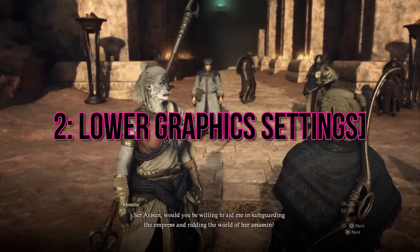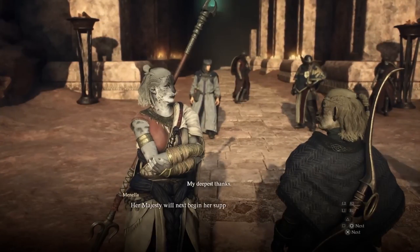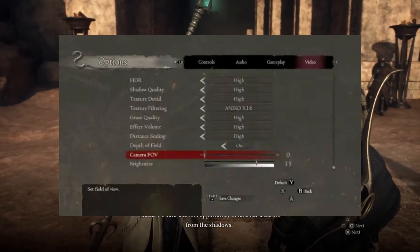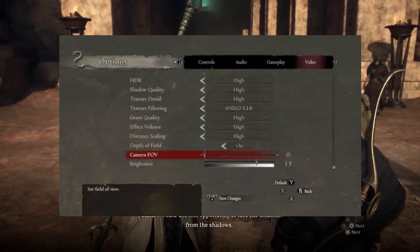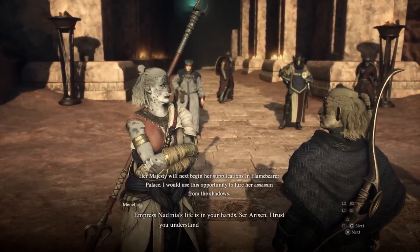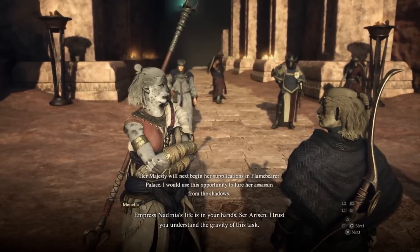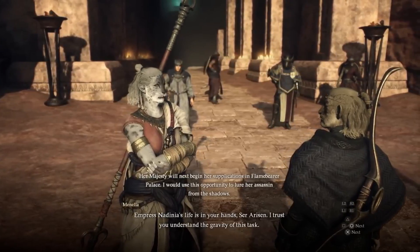2. Lower Graphics Settings. If your graphics card is a bit on the older side, try tweaking some in-game graphics settings. Start by adjusting options like shadows, texture quality, and resolution. By finding the right balance between visuals and performance, you can potentially bypass the unsupported graphics card error and still enjoy a captivating gaming experience.